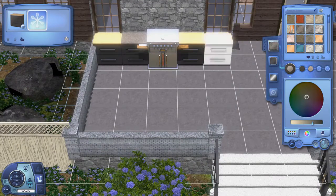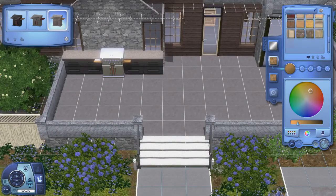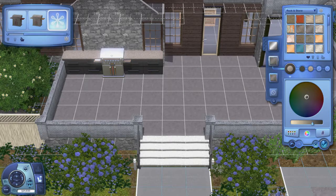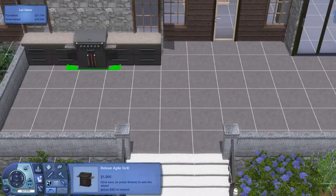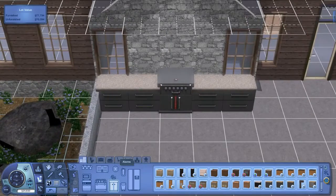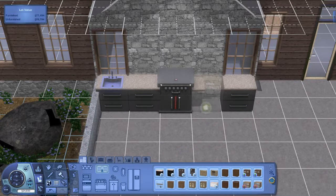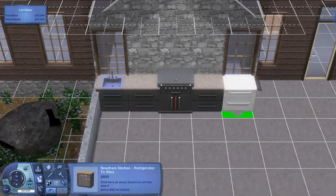If you want to download the shell and backyard of this house — these cabinets are custom content and I think I added a little mini fridge, but those are the only bits of custom content so far. I'll probably end up using custom content cabinets and counters in the kitchen, and maybe a few posters which are just conversions from The Sims 4 to The Sims 3.